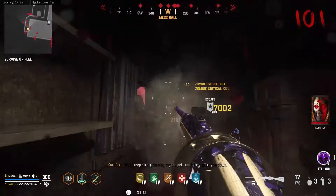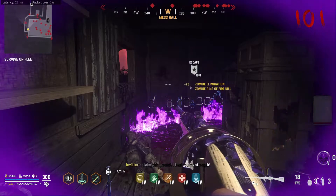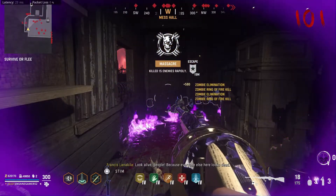These attachments focus on maximizing your ammo, hipfire accuracy, and range, although range won't really be an issue for this strategy. Don't worry if you don't have all these attachments unlocked yet. Honestly, this strategy would work even if your Einhorn Revolving Shotgun is level 1 with no attachments.